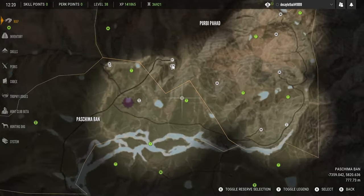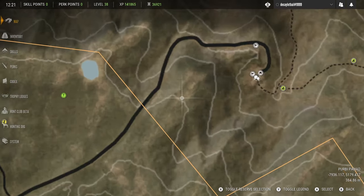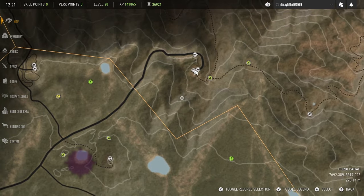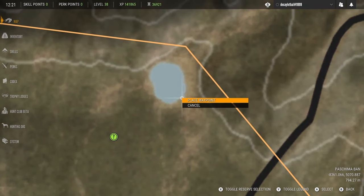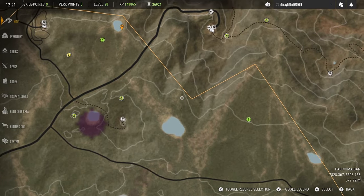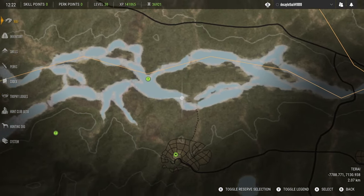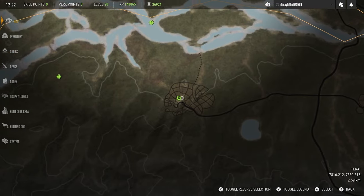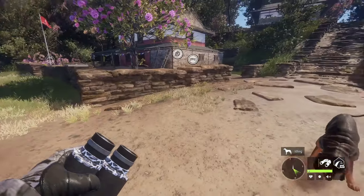Today we're going to start right here in the middle and take it from there. I think I'm going to go this way first, hit this little piece of water, then work my way down here and further down — maybe go get the outpost as well. So that's the goal for today.